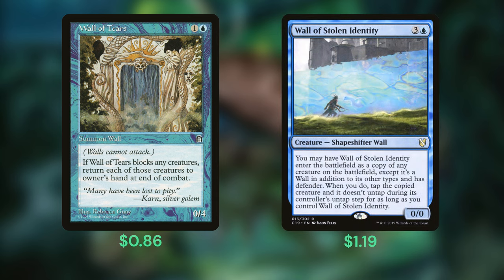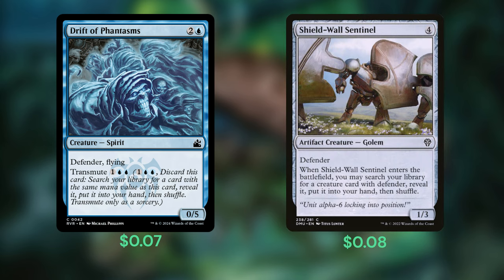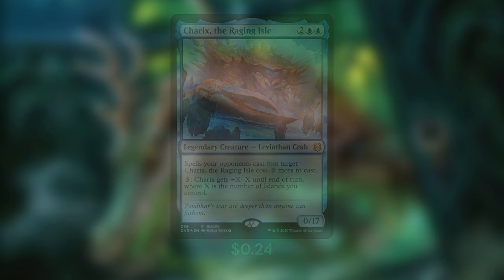Crashing Drawbridge reduces the Pride's cost by four while granting haste, provided that the Drawbridge comes down the turn before. Wall of Tears is a good rattlesnake effect, warding off attackers by threatening to bounce them back to hand. Wall of Stolen Identity copies the best creature on the board while also neutralizing it as a threat. Drift of Phantasms and Shieldwall Sentinel both act as tutors — Drift of Phantasms transmutes to get one of our three-mana spells, and Shieldwall Sentinel finds one of our defender creatures like Walking Bulwark. Last but not least, we have Kederekt Leviathan — Carrix, the Raging Isle — a great sidekick for the Pride that can swing for 17 while also drawing 17 cards.